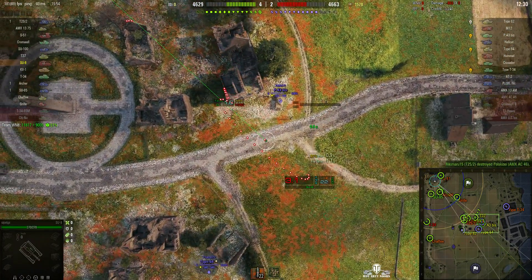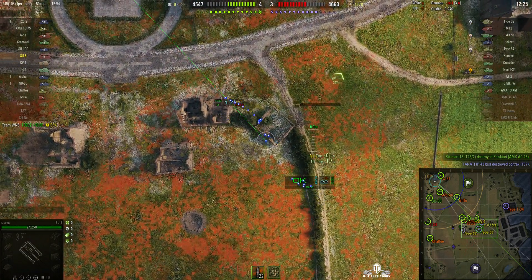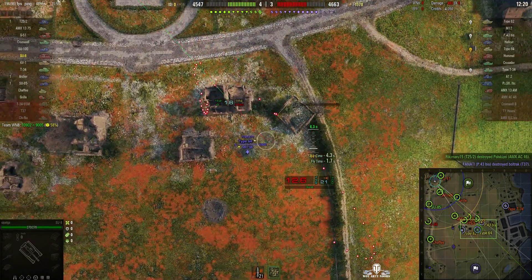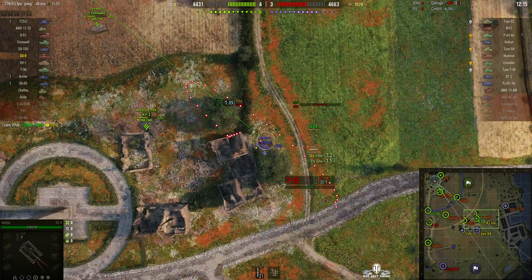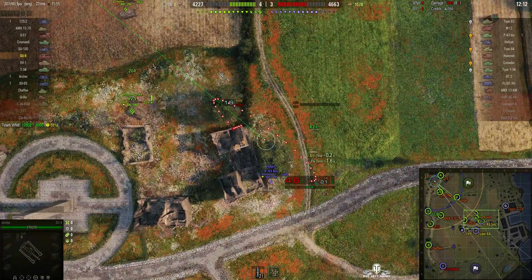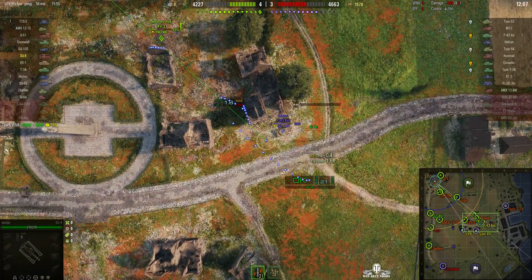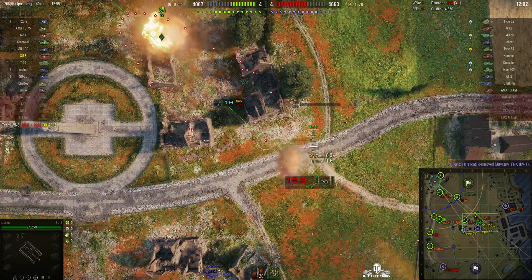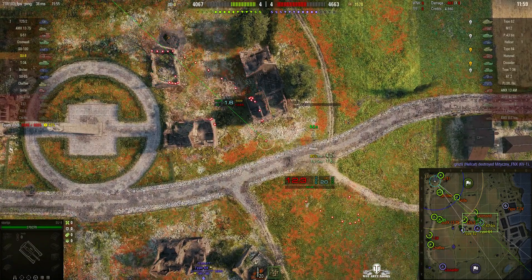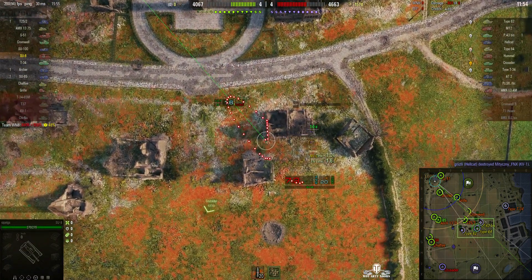He's fully dialed in but it's just not going where it needs to. Aiming for that Type 64 — he's placed it on the corner, but it hits the building instead. The Type 64 has pulled out. He could have hit the P-43 but it's pulled back again. Going to go for the other corner — can splash it. None of them seem to be going where he wants them to go.